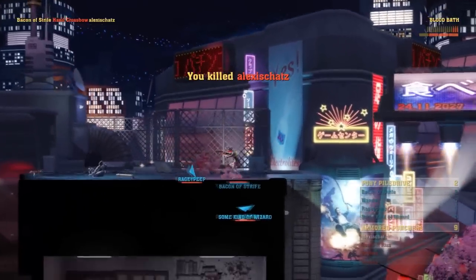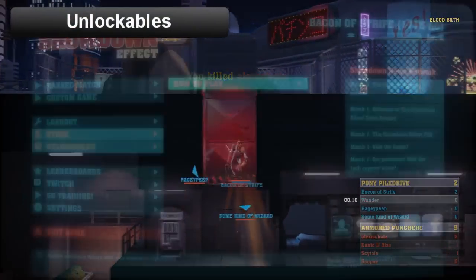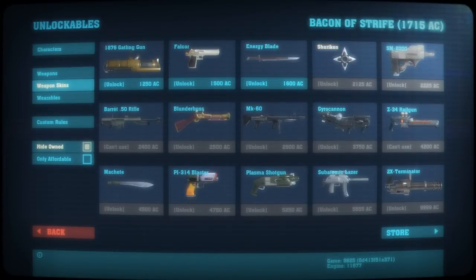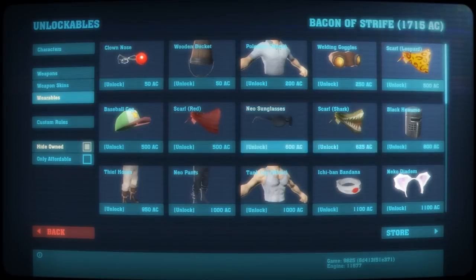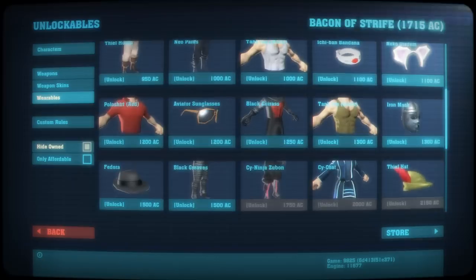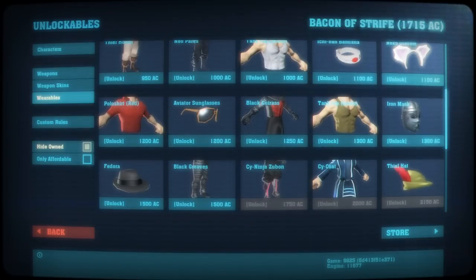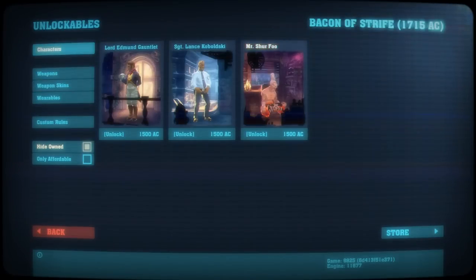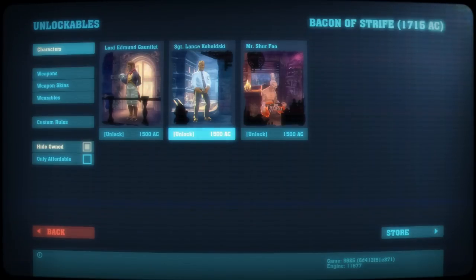That brings us nicely into the next section: Unlockables. The game has a progression system like you'd be familiar with from games like Call of Duty. You earn the in-game currency called AC by playing any matches — custom games, ranked games, all of that. You use that AC to buy content: characters, weapons, cosmetic skins for characters, all the weaponry, and even custom rules for custom game types.